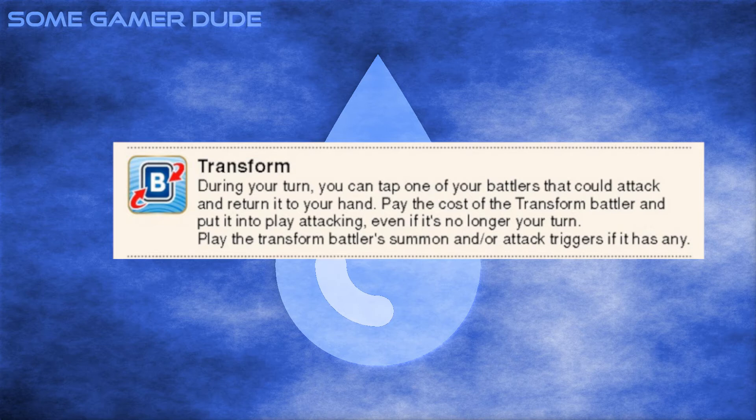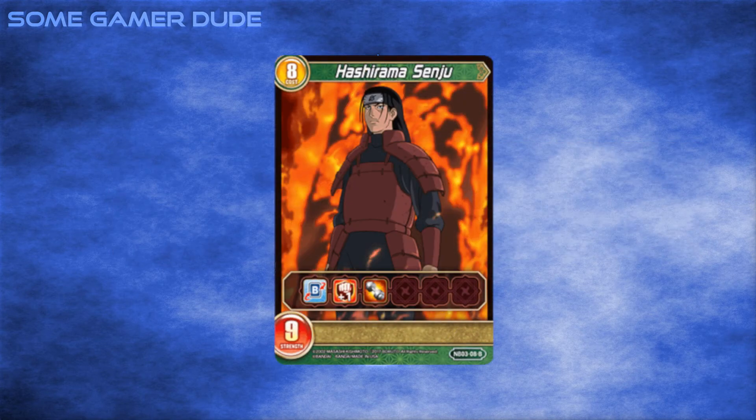If it has any enter or battle abilities, they trigger on Transform. This sounds like a rebalanced — and kind of worse — Sneak Attack. Yeah, it doesn't die, but it's much slower, costs more, and does the whole 'comes out attacking even if your opponent has Time' thing that Sneak Attack does.